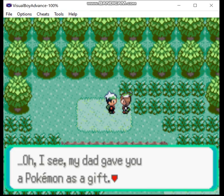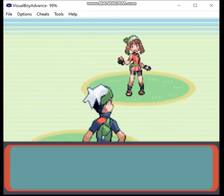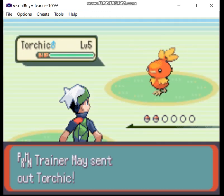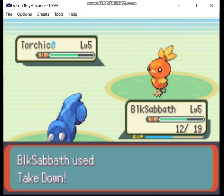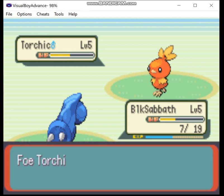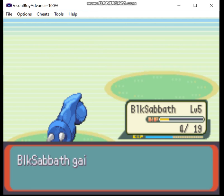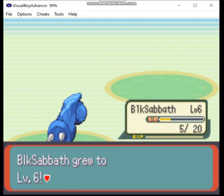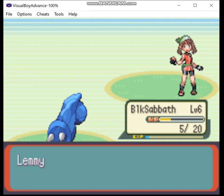So we talk to May and the battle begins. Torchic only knows Scratch and Growl at this point, so I'm not at all worried. I forgot to box the Eevee — because you still get the Eevee, I just can't use it to battle with. I might use it as an HM slave later, but as soon as I'm done with this I've got to box it. Takedown misses a couple of times — if I'd missed a few more I would have lost. But we're up to level 6 and the first rival battle is over.